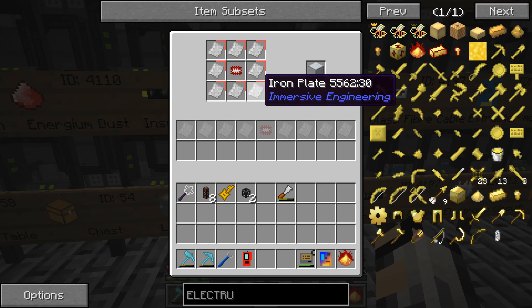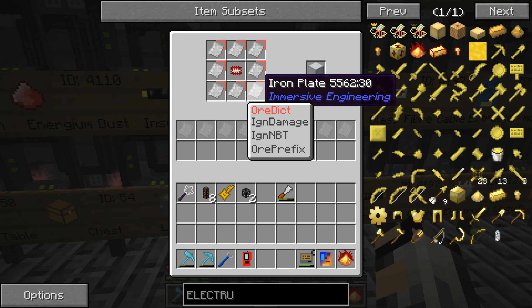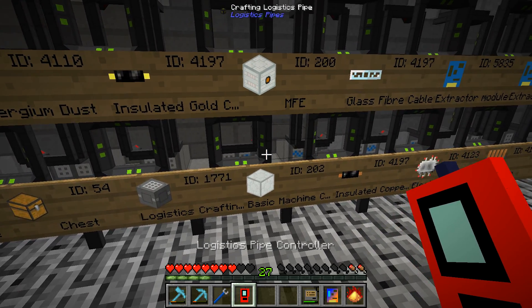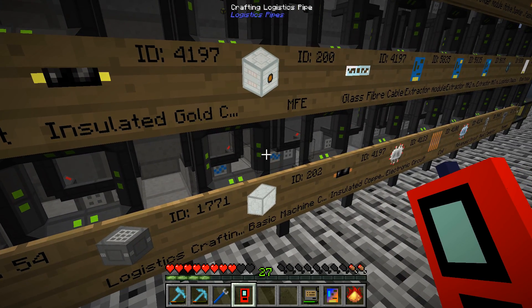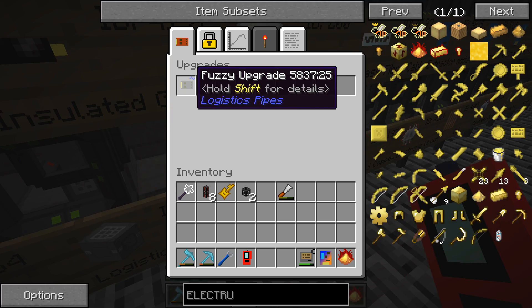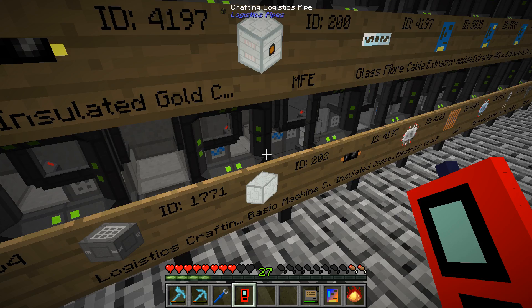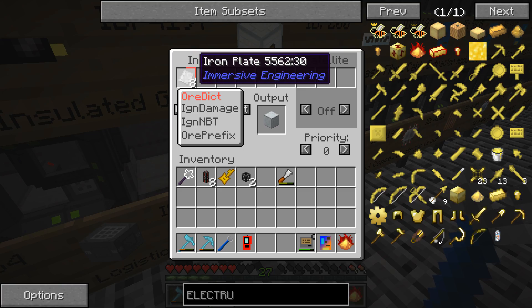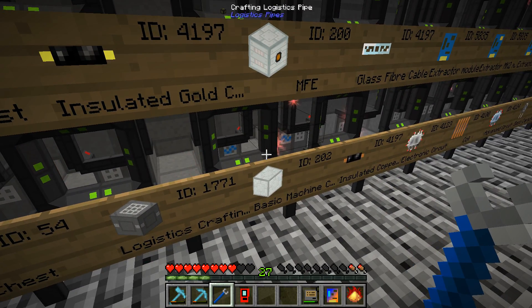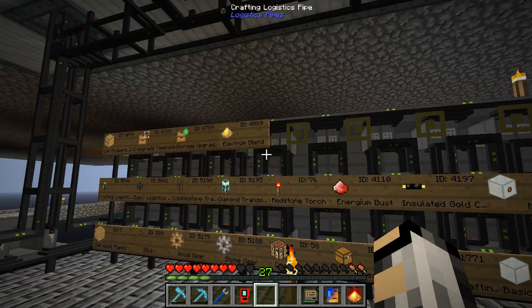You can use fuzzy crafting tables for this, so it doesn't necessarily matter what coal goes in there — whether you use the thermal expansion one, the IC2 one, or Ender IO for that matter. It uses the ore dictionary to find which one, which I have done down here. So it doesn't matter what iron plates we send it, it'll just choose whatever using the ore dictionary. The key thing I wasn't doing before was using a logistics crafting table without the fuzzy upgrade in the crafting pipe. So that's a little tip if you want to use it.